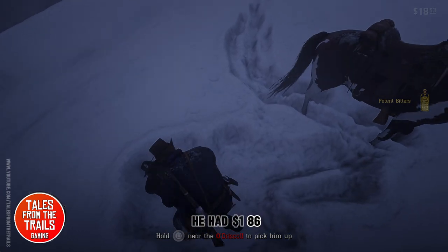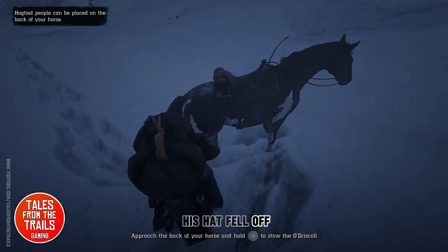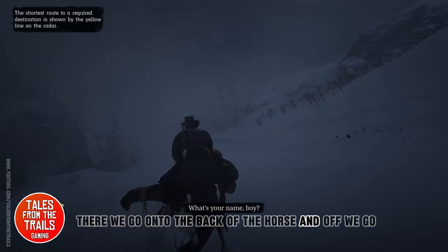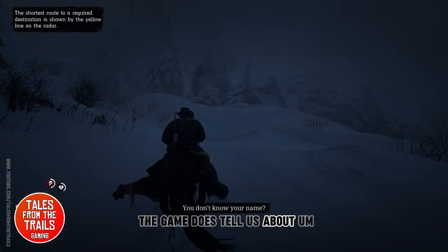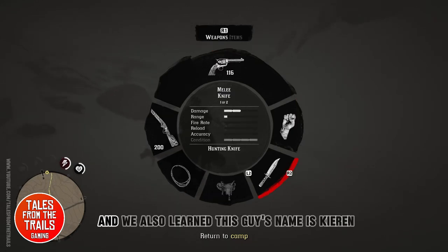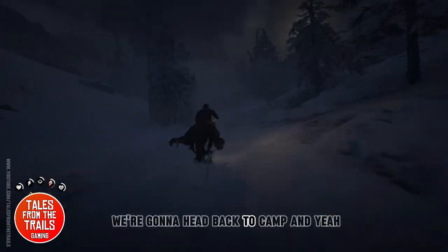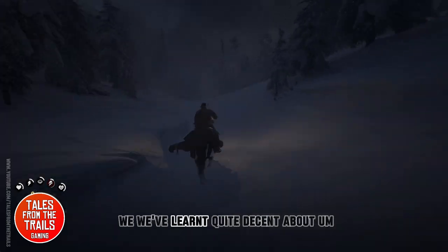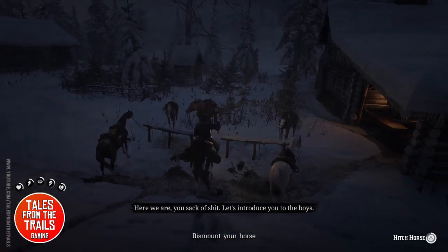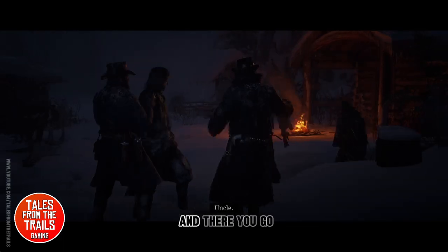He had one dollar eighty-six and some potent bitters. There we go — onto the back of the horse and off we go. The game shows us the shortest route on the map to get back to where we want to be. We also learn this guy's name is Kieran. We head back to camp, and we've learned a decent amount of things: how to shoot, we've got a new lasso, and we have a new rifle.